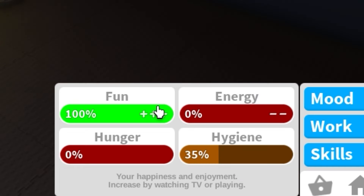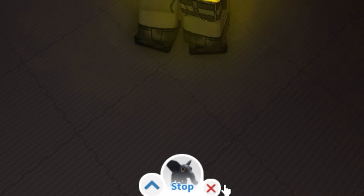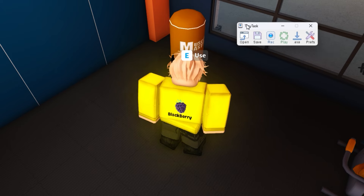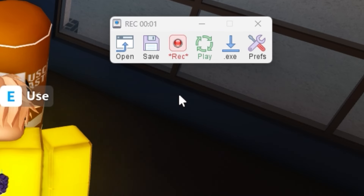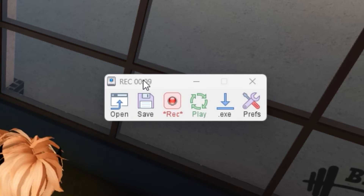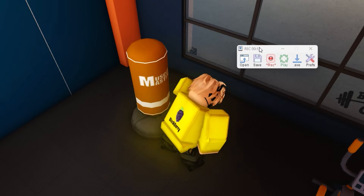When your fun is all the way up, press the X button and move to the punching bag. Grab TinyTask, press record on the screen, then press E. The animation will start. Now look at the recording timer — this shows how long you've been recording — and wait until it hits 1 minute.